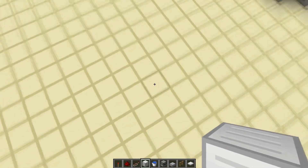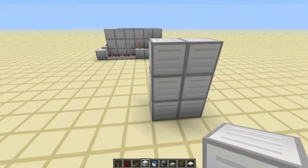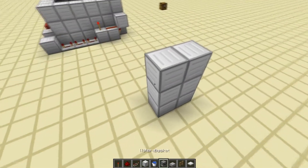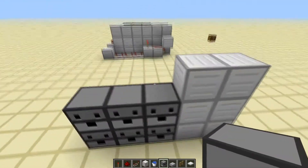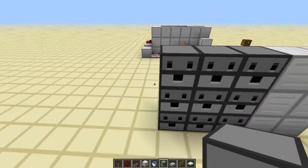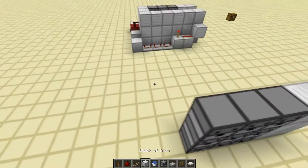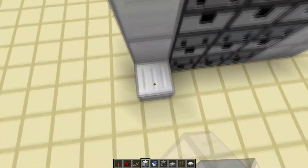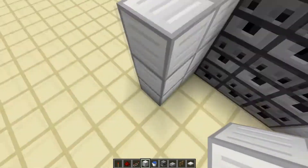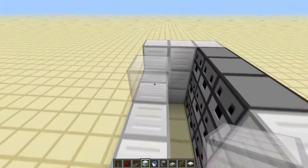What we're going to start out by doing is building two pillars of your building material, three blocks high, like this. Then you're going to put nine dispensers stacked on top of each other. Make sure you hold shift, otherwise you'll go into the dispenser inventory. Then what we're going to do is build another pillar next to the dispensers, come out two more, and then go all the way up to the front. This is the basic structure of the entire cannon.